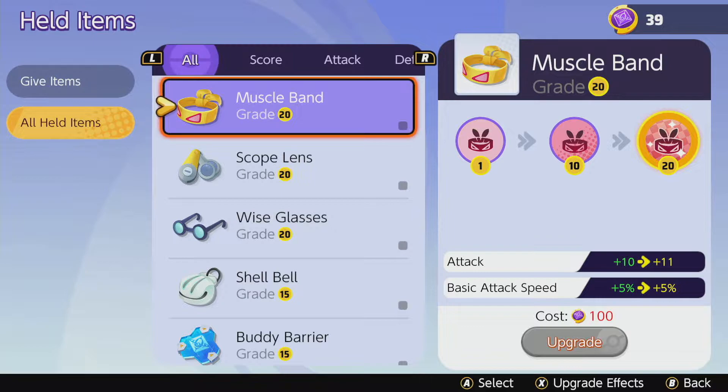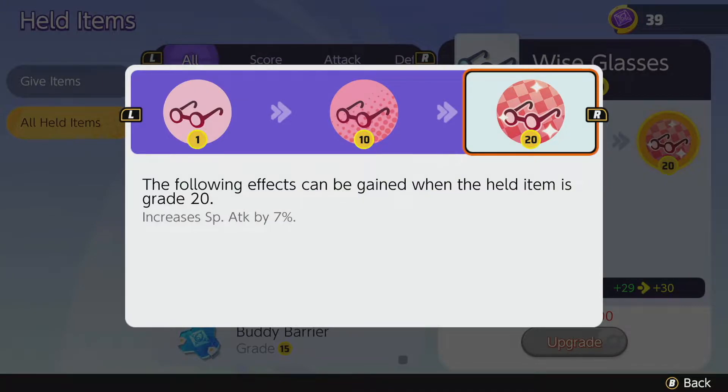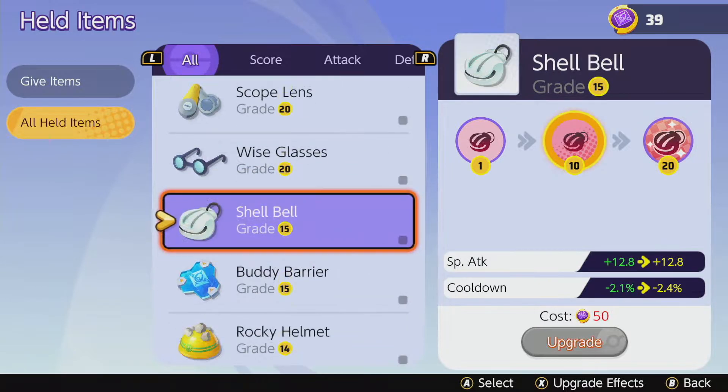For a general recommendation, sticking to special attack items benefits you most often. Wise Glasses is phenomenally strong: at level 20 it increases special attack by 7%, which on Pikachu's nearly 1000 special attack at level 15 translates to about 70 additional special attack on top of the flat +29-30 from leveling. That's a lot of extra special attack damage scaling with all of Pikachu's abilities and his boosted attack.